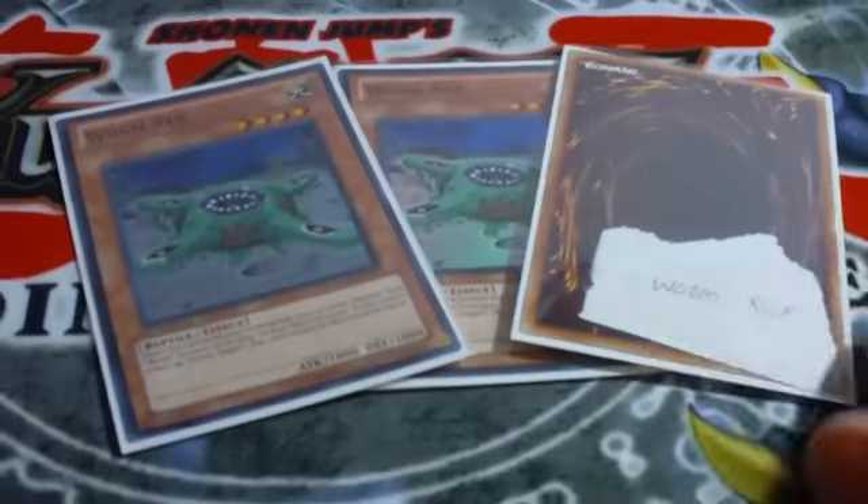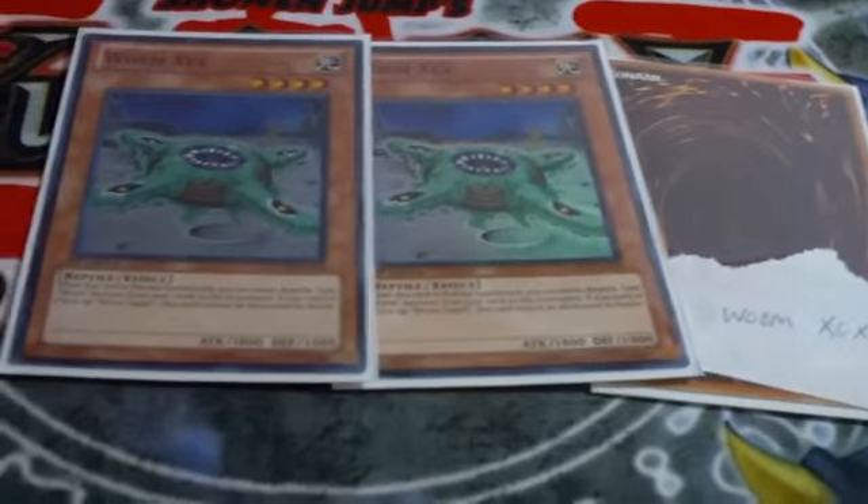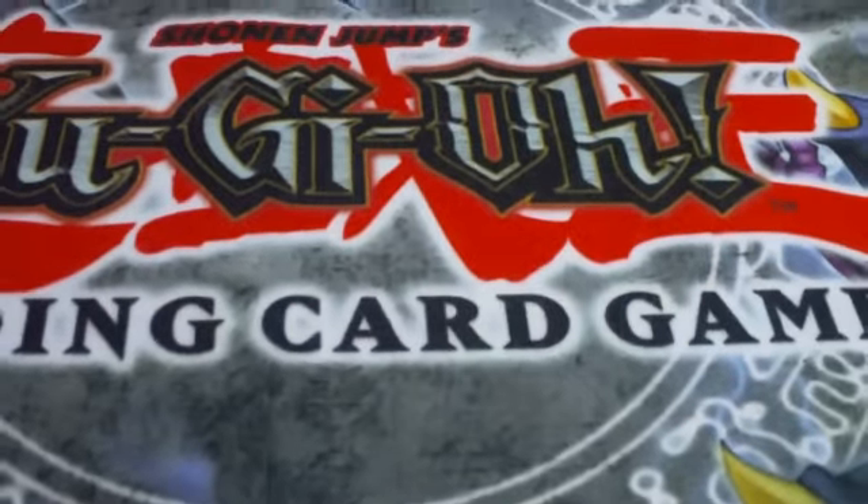Three X. X pretty much is a Foolish Burial. You play it, send one card from your deck to the graveyard, and you can do crazy combos with that, especially with Queen and this card.